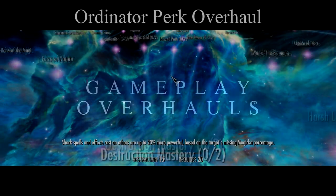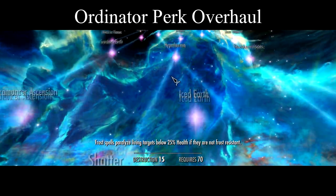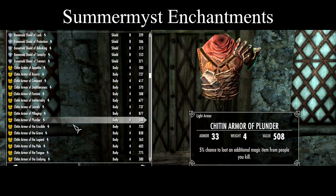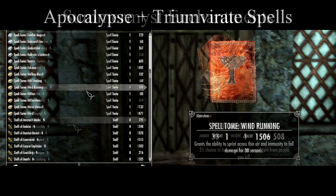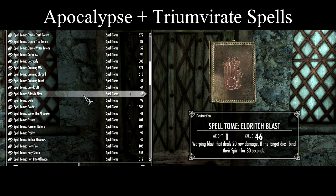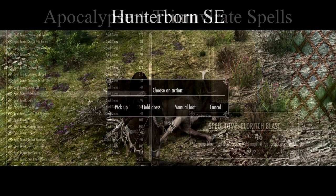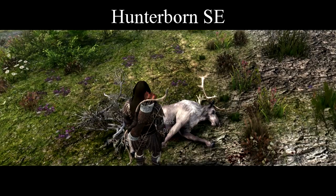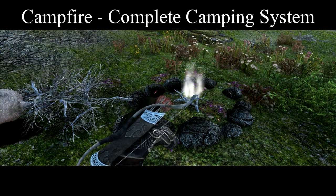Now that we've got things looking sharp, let's focus on what we can do with it. Ordinator Perk Overhaul gives us way more skill options than vanilla and seems to play nicely with everything else on this list. Summermyst Enchantments gives us more enchantments to play with, while the Apocalypse and Triumvirate spell packages add more variety to our spellcasting options. Hunterborn will let us collect shiny eyeballs for Granny Melka and some more meat-based alchemy ingredients. While Campfire will keep us warm while we dress our kills.